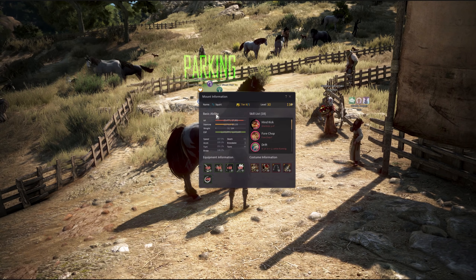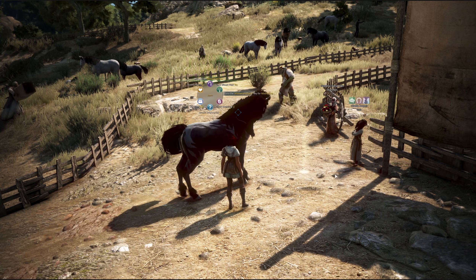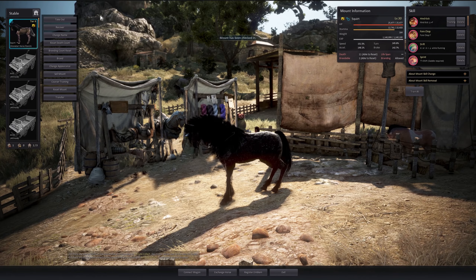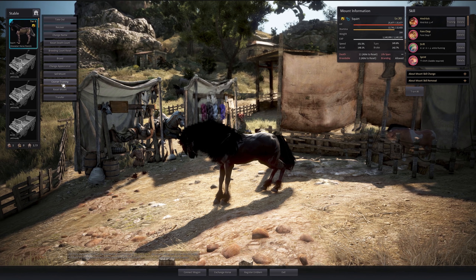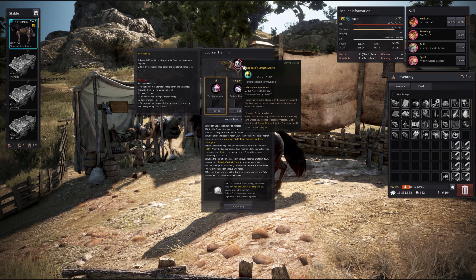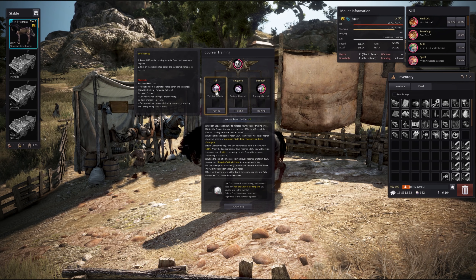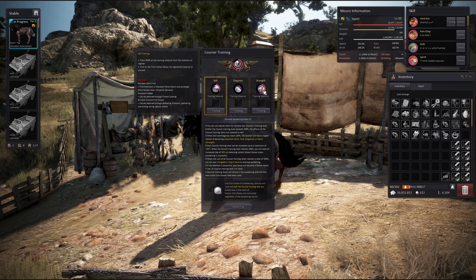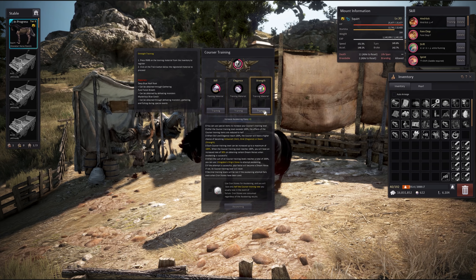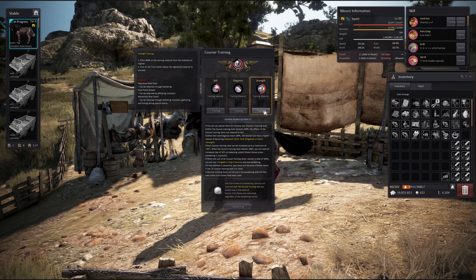If you're going to attempt it, you need to take off all your gear from your horse including your costume. Once you talk to the stable keeper and put your horse in the stable, there's an option only at this stable for courser training. It requires one Crogdala Origin Stone. You'll see three categories, each for different types of horse — the one for a Doom Horse is Strength.